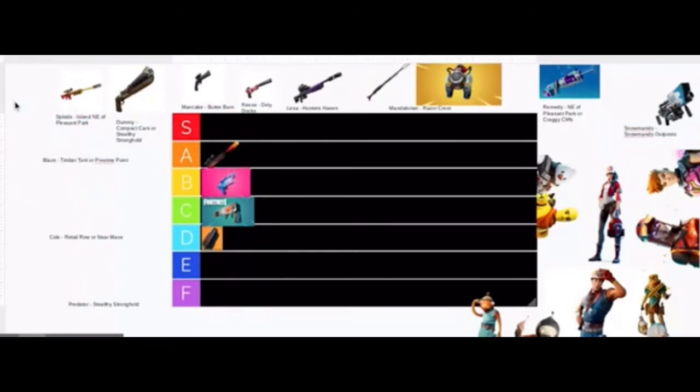Next up, we got the Boom Sniper, which comes from Sploge, an island near Craggy Cliffs. Personally it's okay, but it only does 10 damage. I'll give it a D — I act like I like it, but honestly it's not that good.